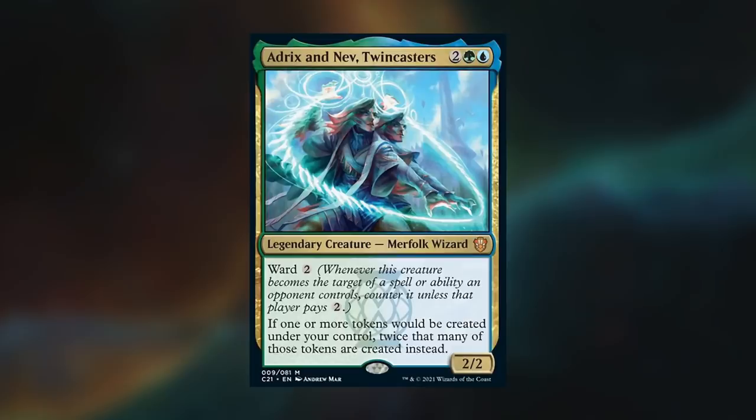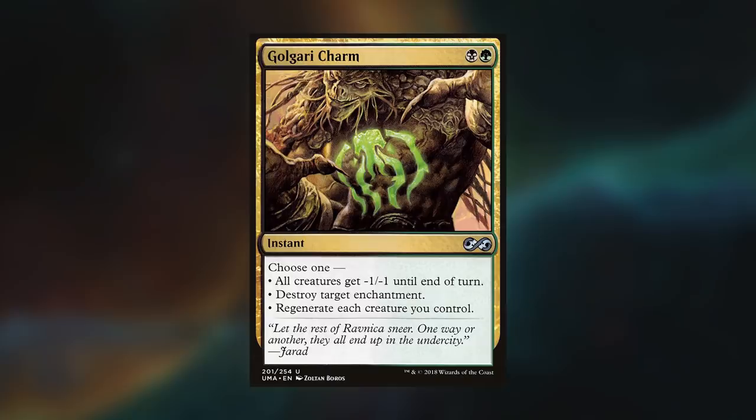The mistake I want to talk about is when I tapped my lands incorrectly. I should have left one land and the Golgari Signet open before the turn that Sparky went off. I'd had the Golgari Charm in my hand since the get-go, and it wasn't even like I had any other kind of interaction — it was just me tapping my lands too quickly and not thinking about it. This can be a very punishing mistake, especially in a five-color deck, when it can be a real struggle to have access to certain colors when you need them.